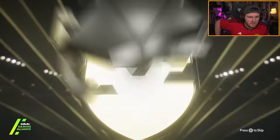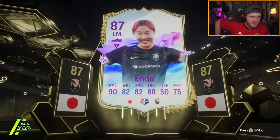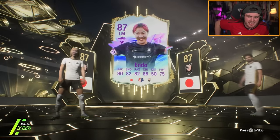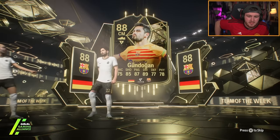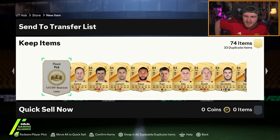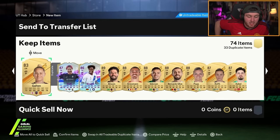Let's see what he gets — he's got Endo and an inform. That ain't good, that ain't good at all. Endo and inform — I'm guessing Kvaraskelia. It's Gundogan. Still though — Donnarumma, Varane. You got two in one pack, just not very good ones. That's a yikes from me.